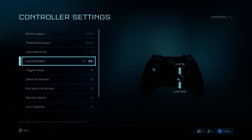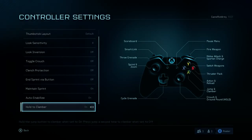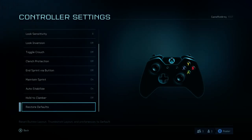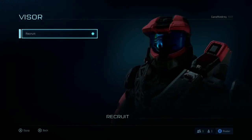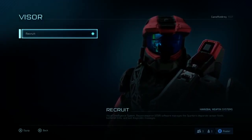Crouch — you guys can pre-read that and make sense of it. Do you want a toggle to do that? Let's turn it off actually, it might be useful. Alright, so that's the controls sorted.